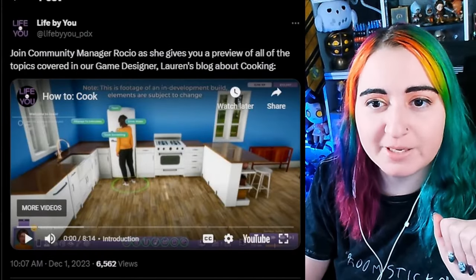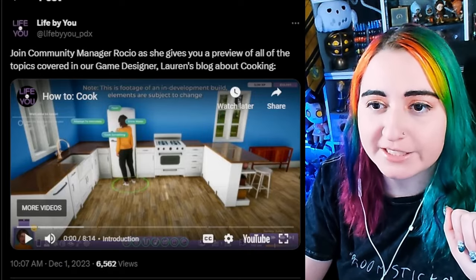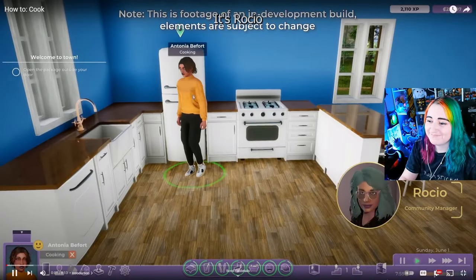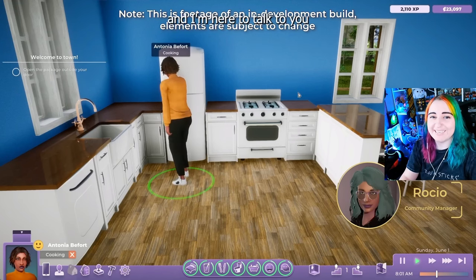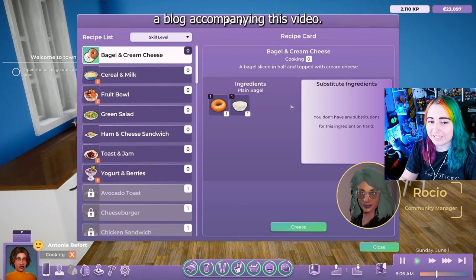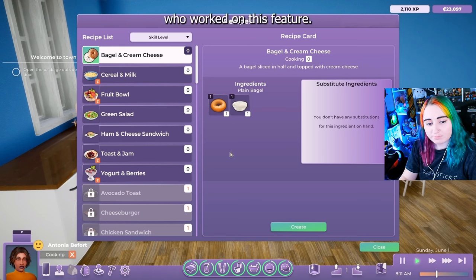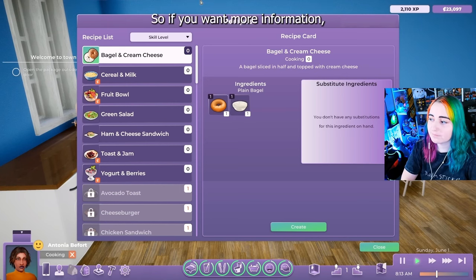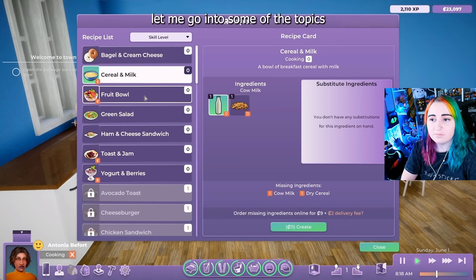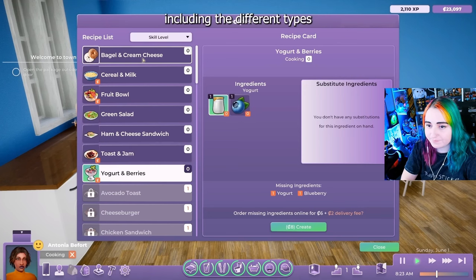Here's a tweet: join community manager Rocio as she gives you a preview of all the topics covered in game designer Lauren's blog about cooking. And then we're gonna go over the blog post. Hi everyone, it's Rocio, community manager with Life by You, and I'm here to talk to you about cooking. A quick note up top that we do have a blog accompanying this video, it's in the description below by our game designer Lauren, who worked on this feature. So if you want more information, the blog goes into more detail. Let me go into some of the topics that Lauren covers in her blog, including the different types of meals.